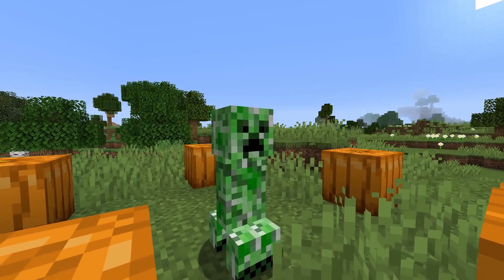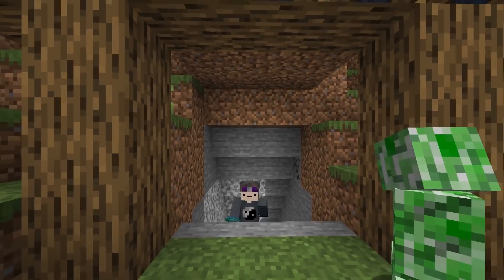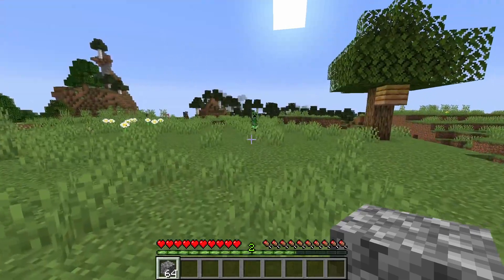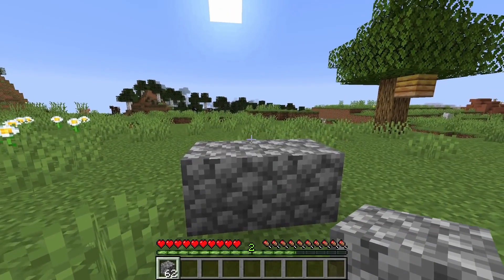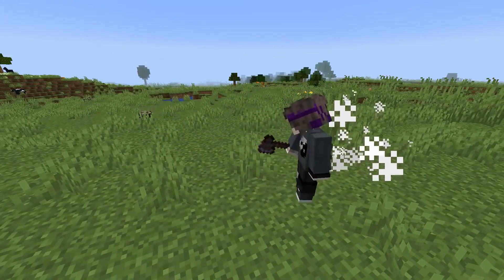Number 4. Creepers suck. There's nothing worse than a long day of mining only for a creeper to suddenly erupt and make you lose everything. But these things can be super easy to kill. Because explosion damage is calculated from distance to your feet, if you place a block in front of you as a creeper explodes, you can minimize the damage taken.